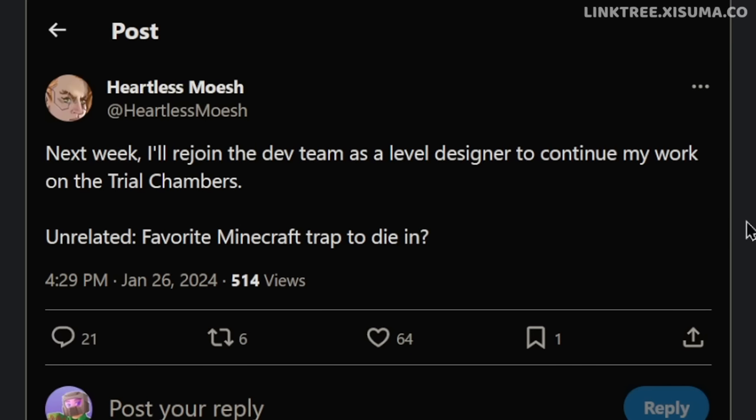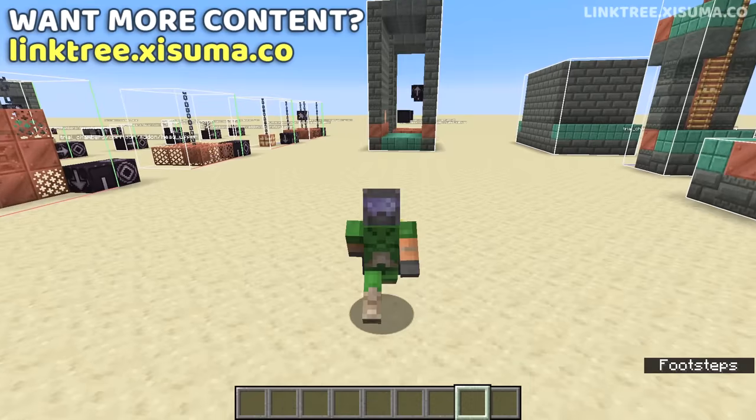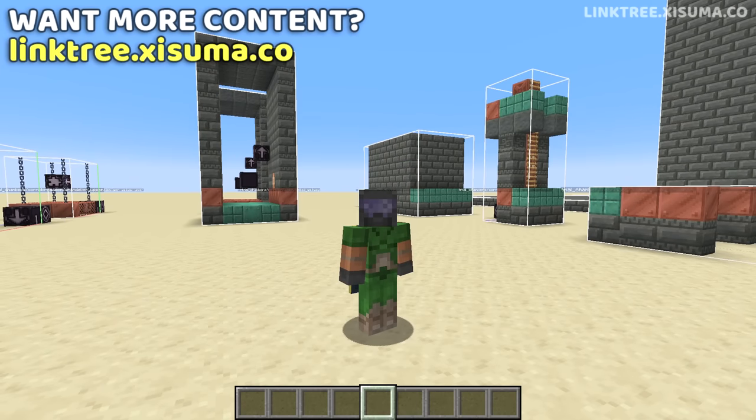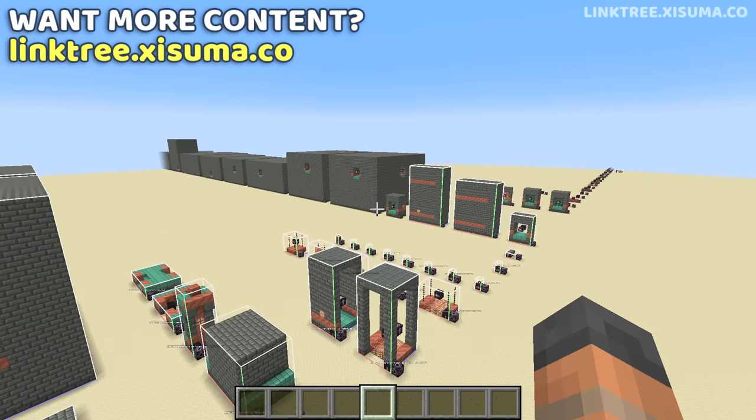I'll end with this note that Moshe is rejoining the team as a level designer to work on the Trial Chambers again. And, totally unrelated, he wants to know what your favorite Minecraft trap to die in is. So maybe there'll be some traps added to the Trial Chamber. The Breeze can set off a couple, but it would be pretty cool to have some other types of traps in these structures too.